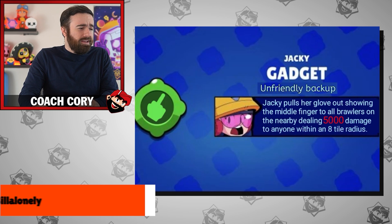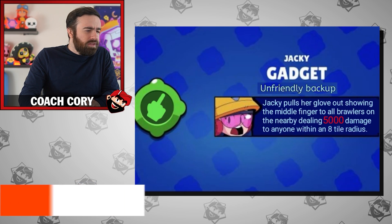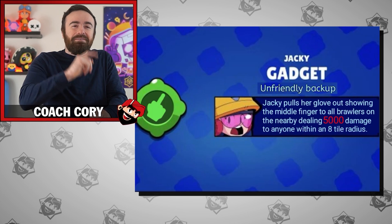Here's another popular idea for Jackie on Reddit: Unfriendly Backup. Jackie pulls her glove out, showing the middle finger to all Brawlers nearby, dealing 5,000 damage to anyone within an 8-tile radius. This is a community idea at its finest.